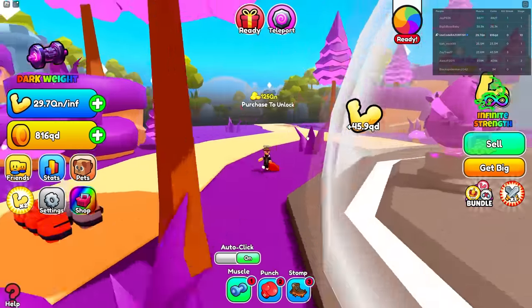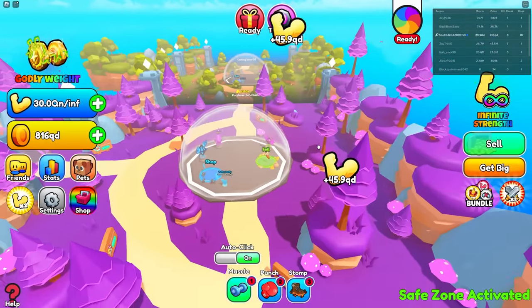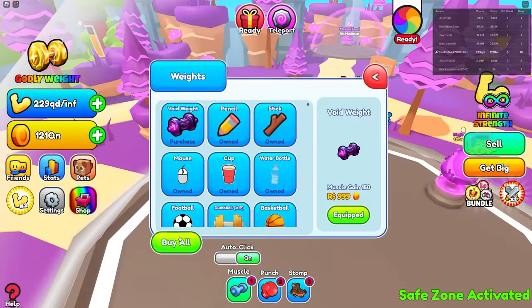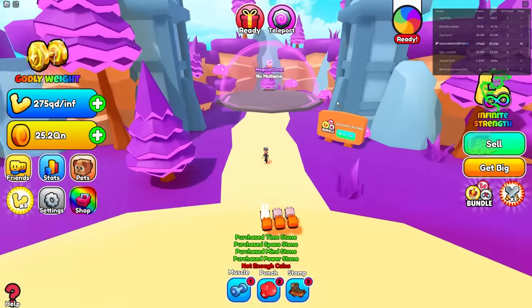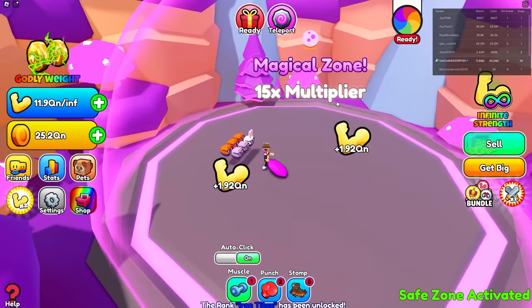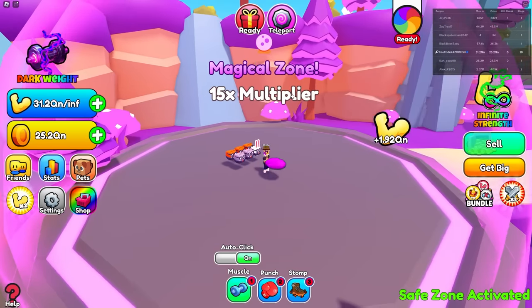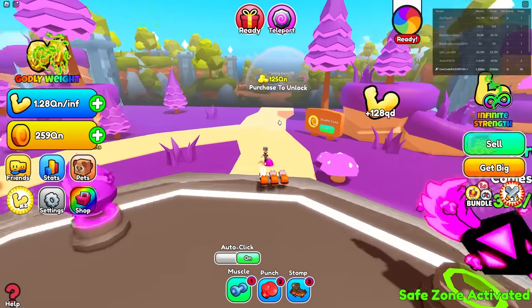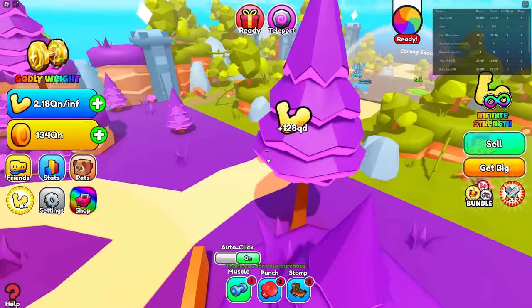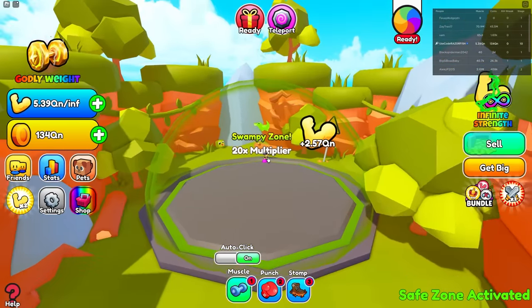I just noticed we're about to unlock the next zone, and that zone is actually the last zone. So we're about to beat this game — this is actually so quick. I'm just grinding a lot of weights trying to get a lot of strength, getting 1.92 QN every time and it just keeps getting higher. I can unlock the last zone right now for 125 QN.